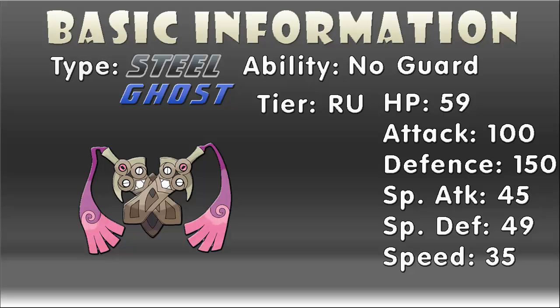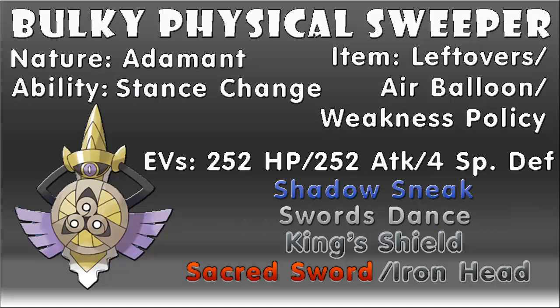But that's enough talking about its stats, so let's take a look at the sets I have for Aegislash. Let's start with this bulky physical sweeper set. This is perhaps the most generic, not to mention predictable set for Aegislash, but it's still a pretty effective one. We're going to give Aegislash an Adamant nature to boost its attack but decrease its special attack, and there are three items I recommend: Leftovers, which will recover HP at the end of every turn, which is pretty useful especially in combination with King's Shield.